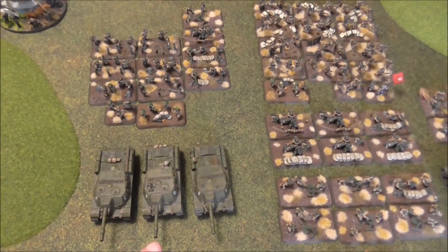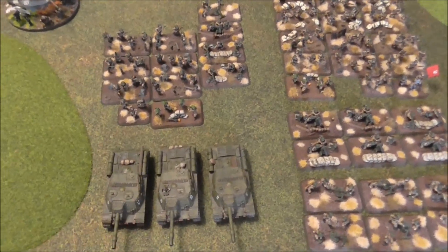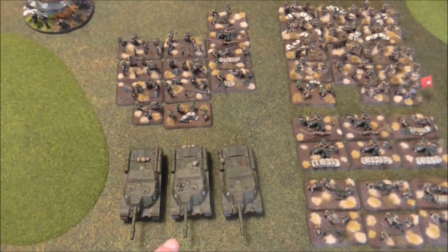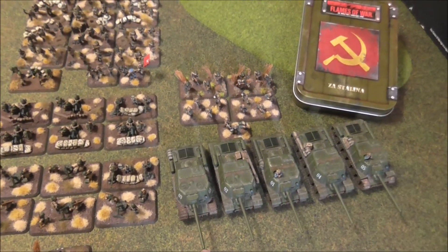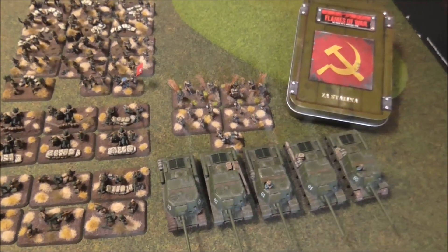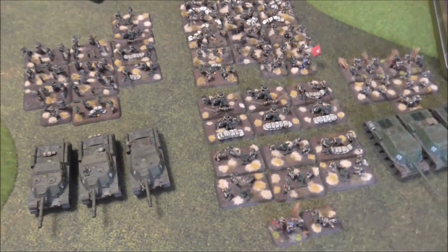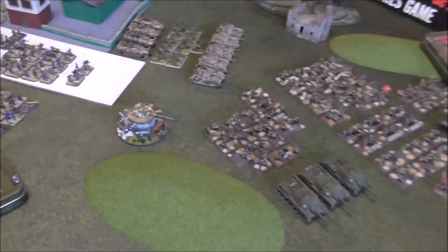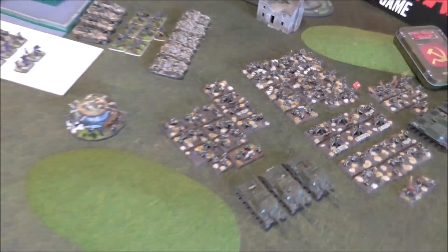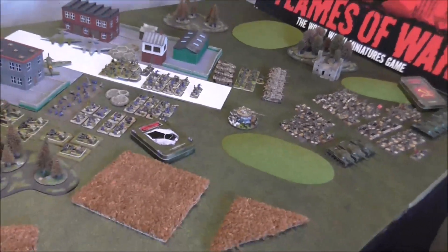If they hit a Panzer IV it dies — they're auto firepower, anti-tank 13. These guys have got a bit of range, and if they hit a Panzer IV it's pretty much dead; only rolling a one will it survive. The ISUs can still do artillery, so I've got options for trying to break down Brian's artillery or thinning down some of his platoons. I have to get my guys in — smaller numbers, but in his face. So there's the list folks. We'll go over to the mission next.